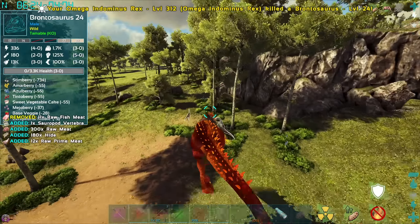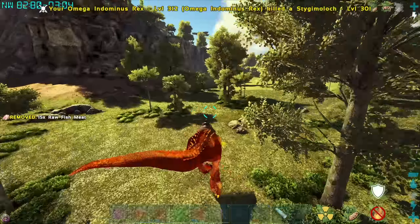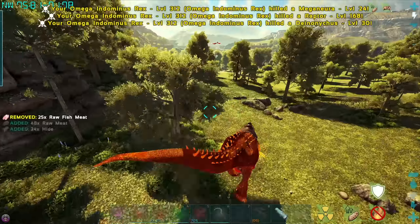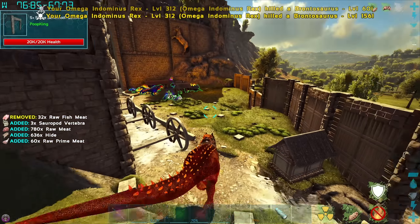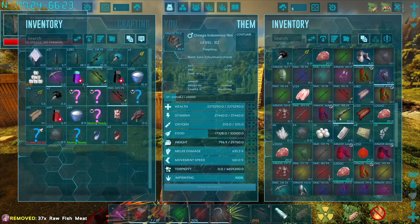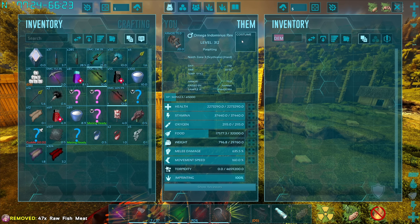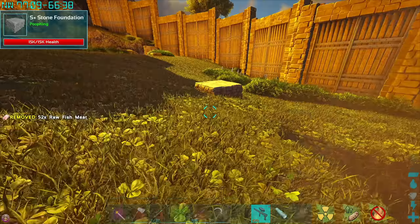So last episode we tamed a Spirit Griffin and I was planning on just flying around killing loads of stuff. We ended up running into something kind of special — a 180 female Omega Indom — and we already had a male. So we've been breeding these in hopes of getting a black omega indom egg. We have one and it didn't take too long. We found a fertilized black omega Indominus Rex egg, so we are going to hatch that today. But first, we're going to fight a Demonic Reaper and a Celestial Indom after the rain stops.